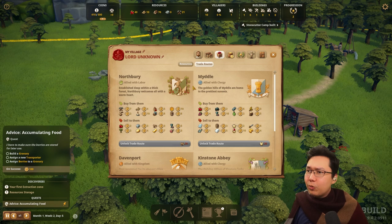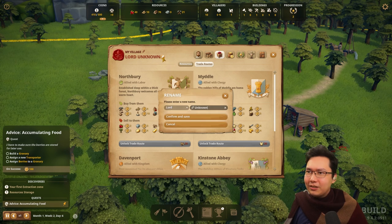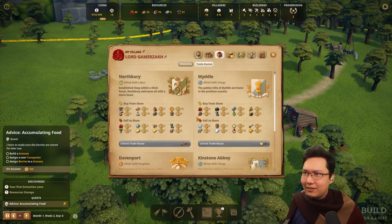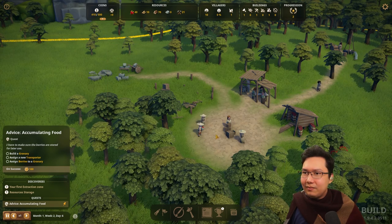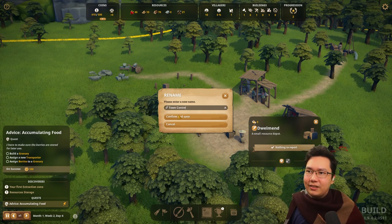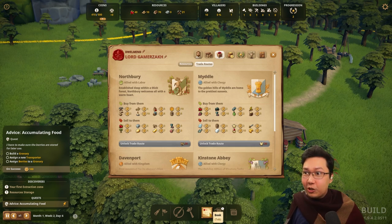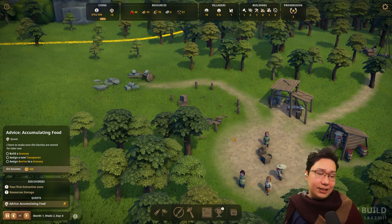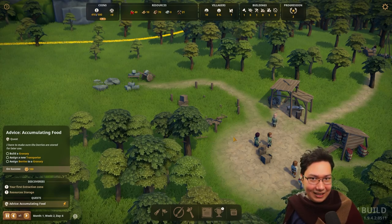I love these crests — Davenport, Kinstone Abbey. I think one of these is new as well. Lord Unknown — I'm not Lord Unknown, I'm Lord Gamer Zack. This is where I'm supposed to name it. We're living in Dwellment. So this is Foundation — it still is in Early Access, it's been in Early Access for like seven years. But the latest roadmap shows that at the end of the current roadmap is the end of Early Access. So this is the final stretch.